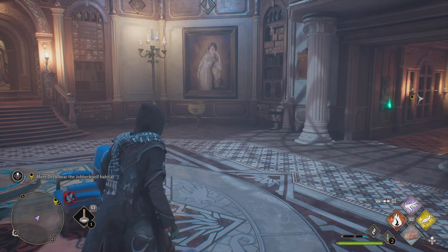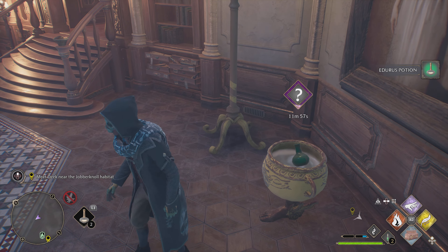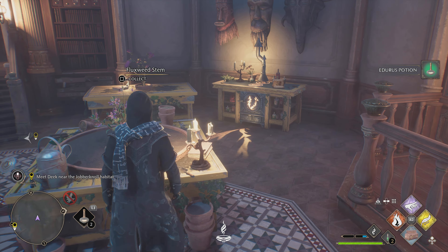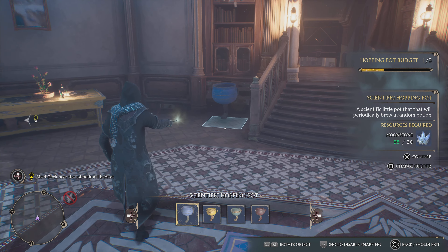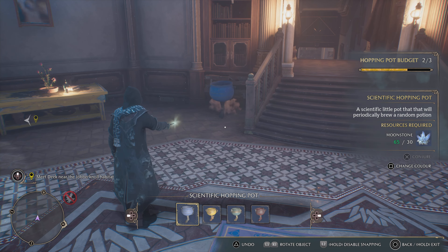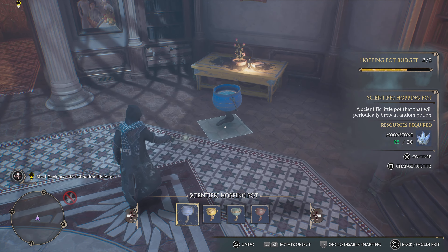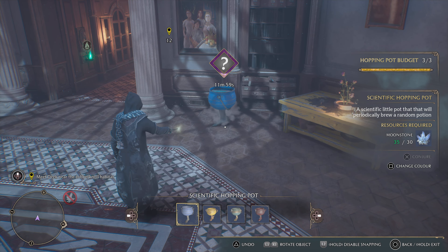This is a hopping pot — a brewing pot. The moment you have your Room of Requirement unlocked, you need this item. Just go back to the Tommen school store and buy it; it costs 3,000 gold. This thing will brew a random potion for you every 12 minutes with no ingredients required. You can have up to three of them in your Room of Requirement. Very important — go buy it now!